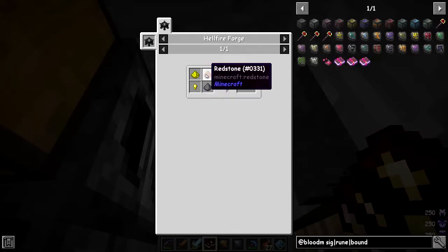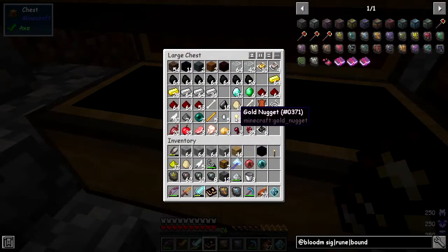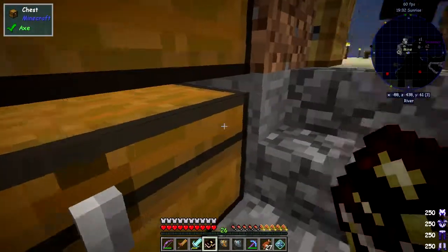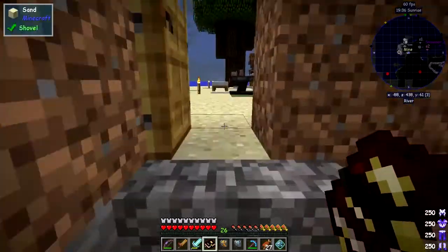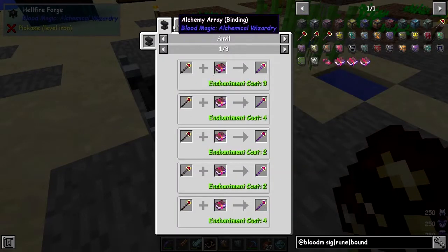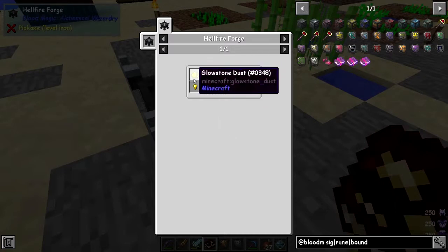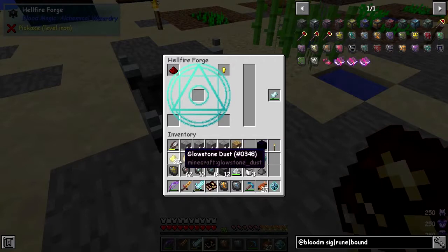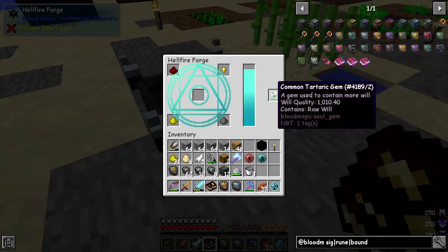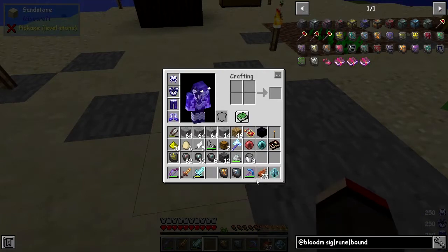To make the binding reagent: gold nugget, glowstone, redstone, and gunpowder — that's made in the hellfire forge. We should have no problem doing that. I've got some mob drops, glowstone I think I've got on me — that's all we need. Let's check the hellfire forge — binding reagent, yes, that's it. I've got all the right ingredients. One of those, one of those, one glowstone, then 400 will. Now we've got the binding reagent. Now let's make a diamond sword and the arcane ashes.